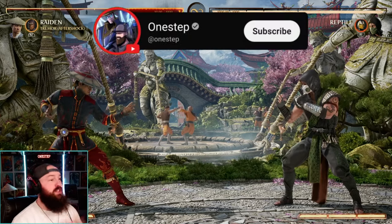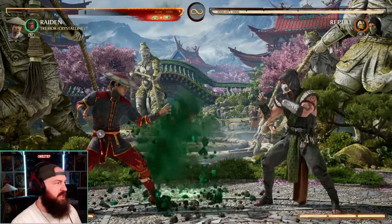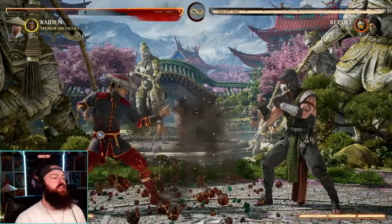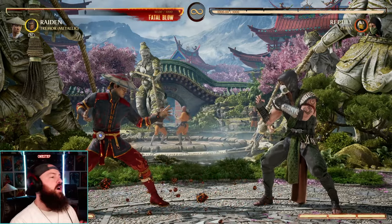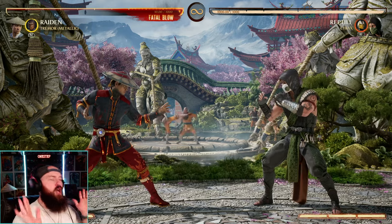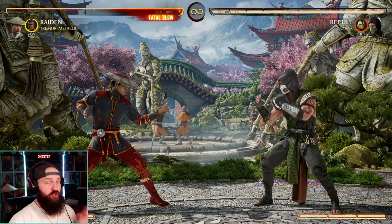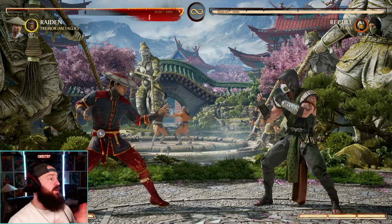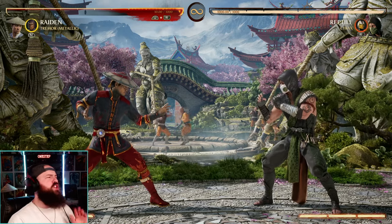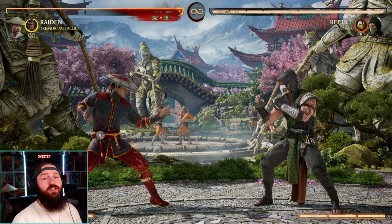So Tremor, as we all know, offers a ton of tools, and he's got three different variations. We have Aftershock, we've got Crystalline, and we have Metallic, and each variation offers different tools depending on what situation you're in. As we get into the pros and cons, like is he worth it, let me first state that I love Tremor. I think he's great. I think the idea of variations that offer different things is just awesome. I wish every cameo had different variations — it is too cool of an idea.